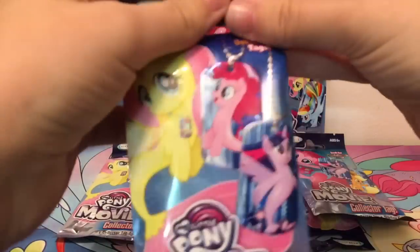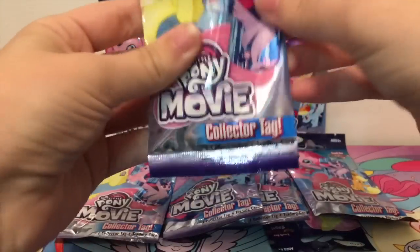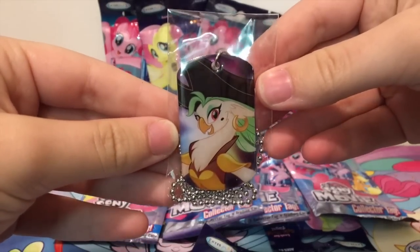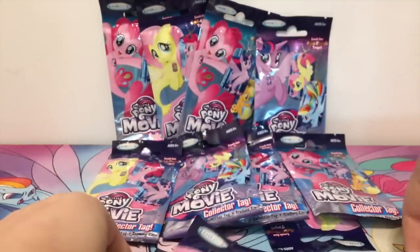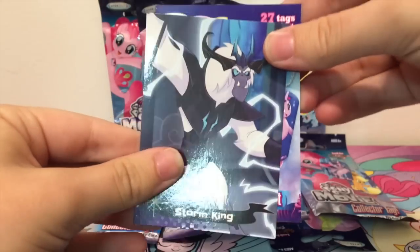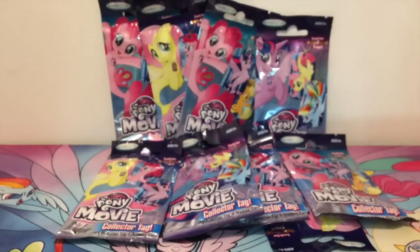If we get a complete puzzle, that would be really cool. Who do we have next? We have Captain Salino — another really cool character in the movie, I love her. I can't wait for the Guardians of Harmony figure to come out of her. And we have a Storm King card as our trading card.